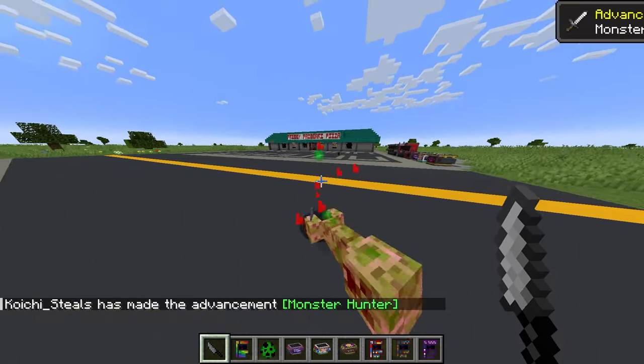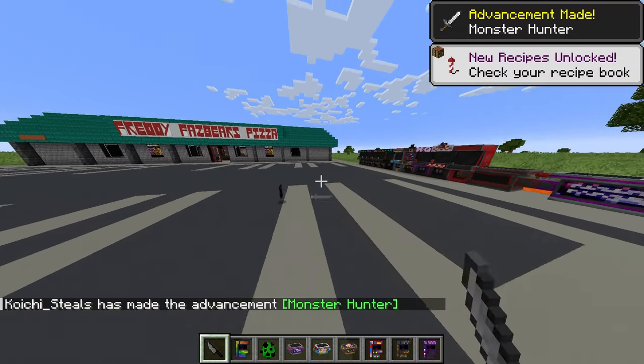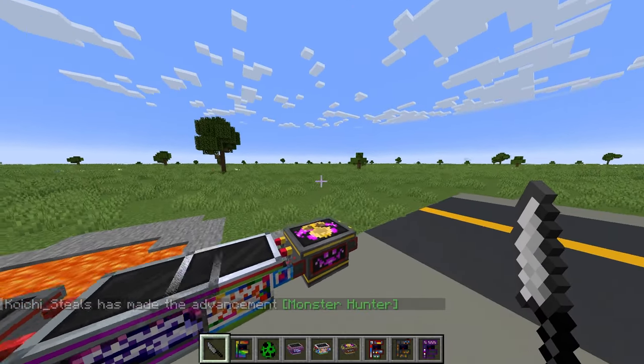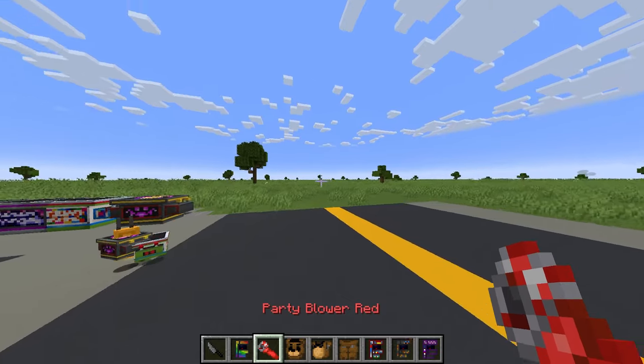That creeper's going to die any second now. There we go. The knife is actually a pretty powerful weapon - it causes bleeding on enemies. I'm guessing this is William Afton's knife, which is very scary. We also got some other stuff like this party popper - we can make noises.